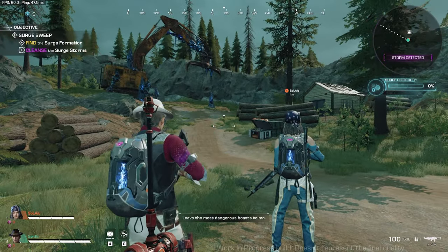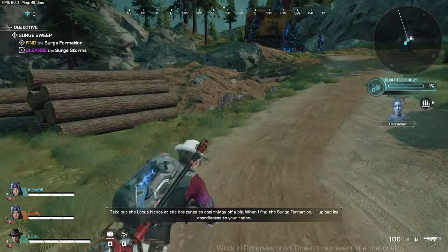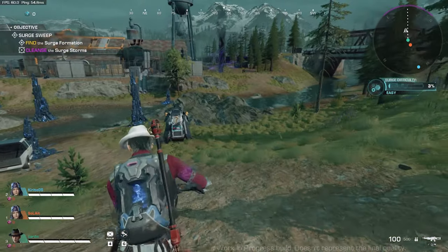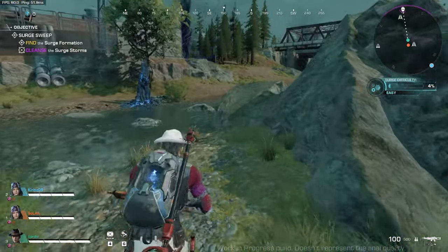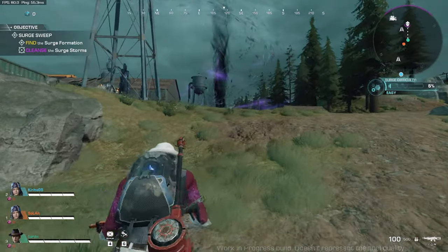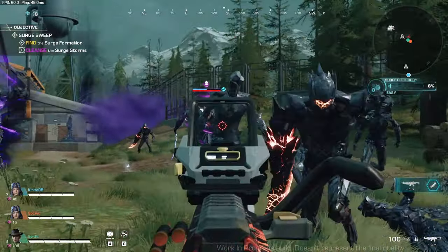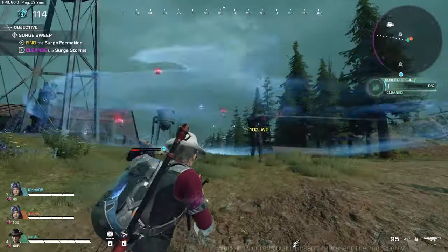The goal of this PVE mode, that sector, is to cleanse the surge storms and find the surge formation. The surge formation you'll find near the end of each section. You can see your map on the upper right corner, and there's a violet border that's flashing with a broken line that will show you the way to the first surge storm — the nearest surge storm to your location. You're in third-person view, and you can hold left mouse button and shoot, or press left click once and you'll be in first-person view.